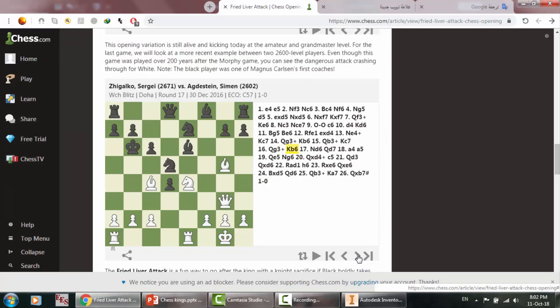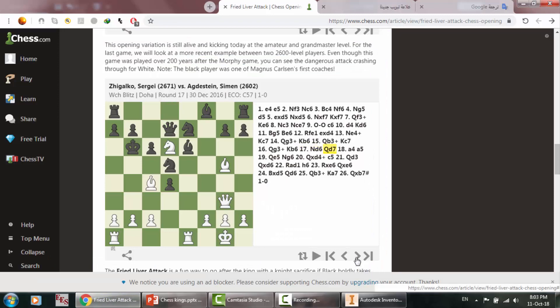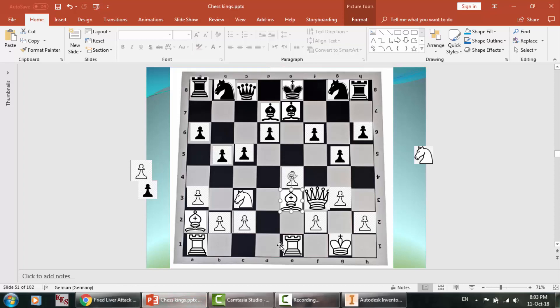White's turn. White may play this. Now I can capture it, he can capture it, and he can capture it. I may play this to let him fall back. As you can see — fall back, fall back. Now here I can also come here to support this area.